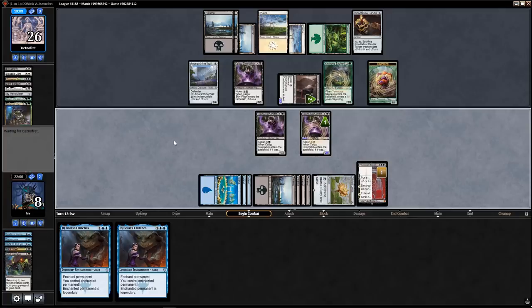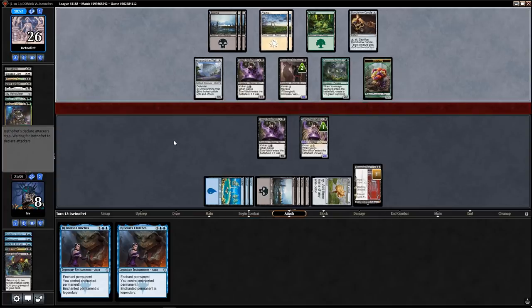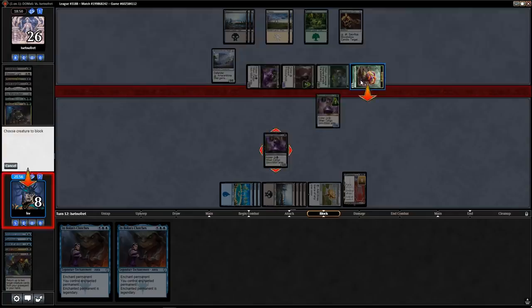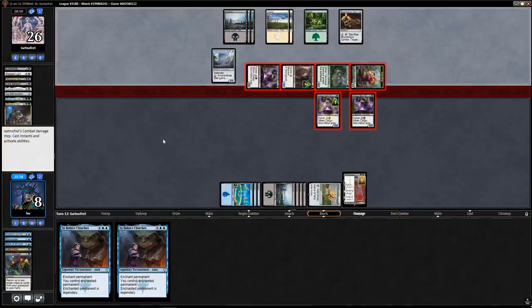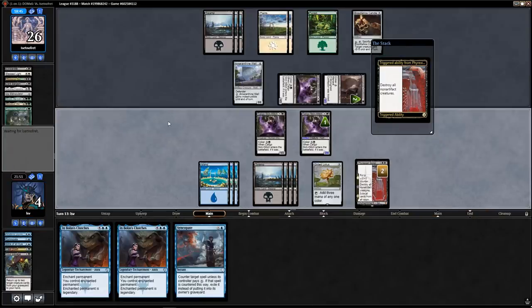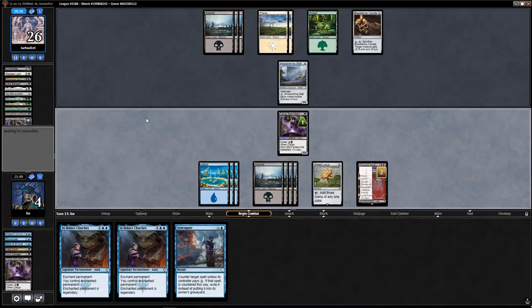I'm not going to get my Skin-Witch because they have a Blood Tallow Candle — but that's all right. After all is said and done I'll be at about four or five life, but my opponent will have no creatures except an Amaranthine Wall, and I'm going to have two Bolas's Clutches in hand — so I'm feeling pretty good. The Scriptures have been foretold. I'll pass with nine mana up.